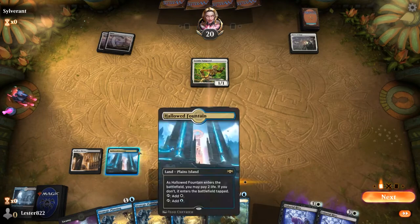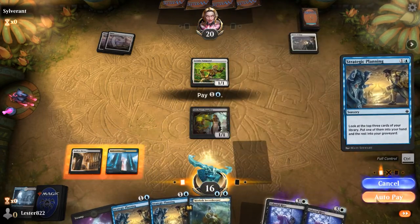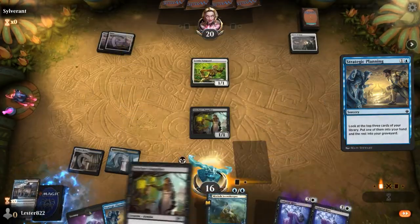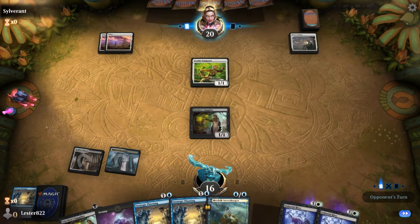I have to keep shocking in my lands just because I keep wanting to play a bunch of spells. I do get Stitcher's Supplier. I mill some more cards into the graveyard. I don't attack here, which I think might have been a misplay, but they're playing life gain and I'm already really low on life. I'd rather force them to not be able to attack than get that one extra damage in.